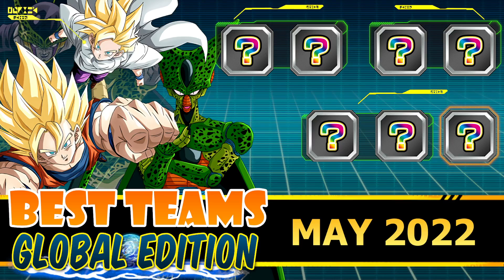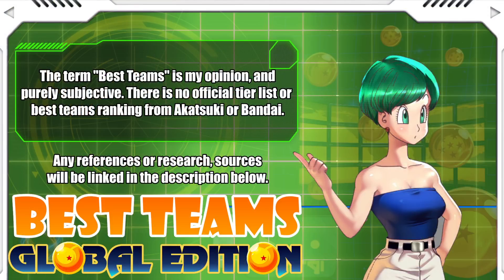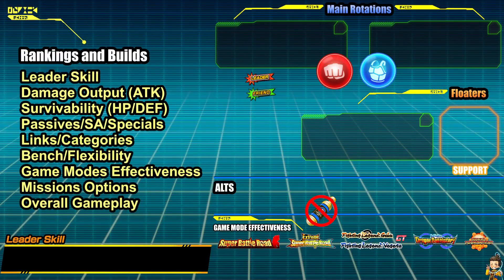Let's go ahead and dive into the disclaimer: the term 'best teams' is my opinion and is purely subjective. There's no official tier list or best teams ranking from Koski or Bandai. Any references or resources will be linked in the description below. When ranking teams, I look at a multitude of things: leader skill, damage outputs, orb ability passives, SAs, specials, links, categories, bench flexibility, game mode effectiveness, mission options, and overall gameplay.